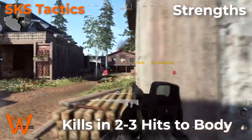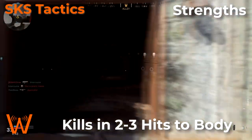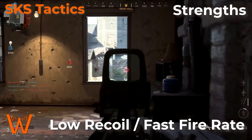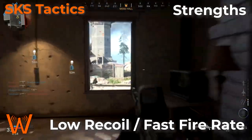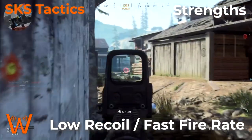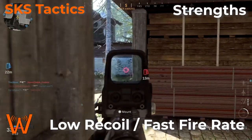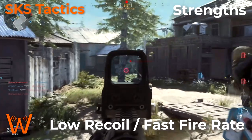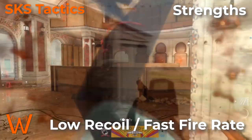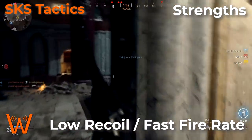Another strength of the SKS is that for a marksman rifle or semi-automatic rifle, including weapons like the FAL, the SKS has low recoil and a fast fire rate for a semi-auto. This means you can get faster follow-up shots with the SKS, giving you decent survivability in close quarters engagements. Unlike some weapons like the FAL where I'd suggest bringing a secondary with overkill, with the SKS that isn't really necessary.